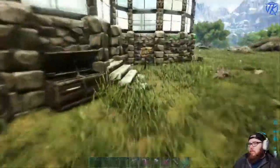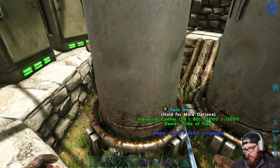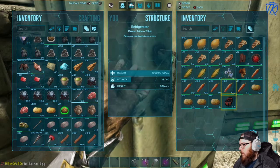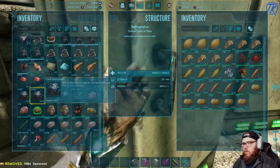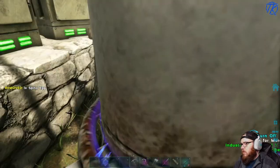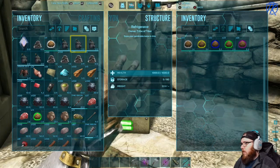Let's make sure we got some kibble for whatever we find down in the Aberrant. I don't know the kibble recipes yet, I'm getting there. Let me see what I need for blue kibble - eggs don't go in there, potatoes, alright. I actually have more kibble than I thought.